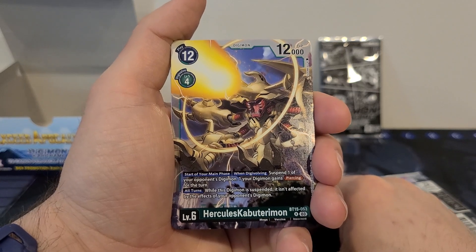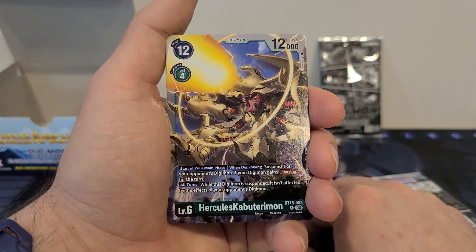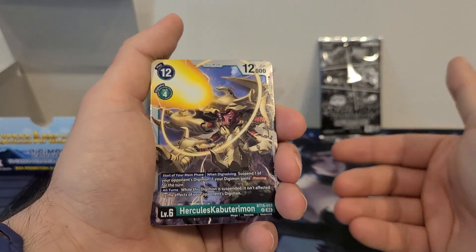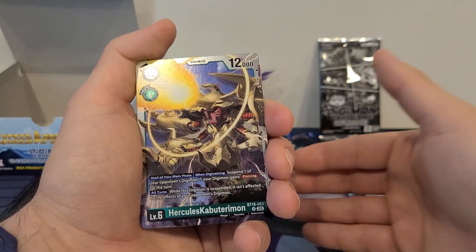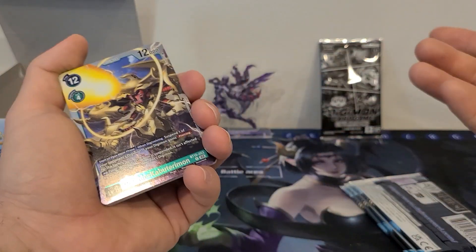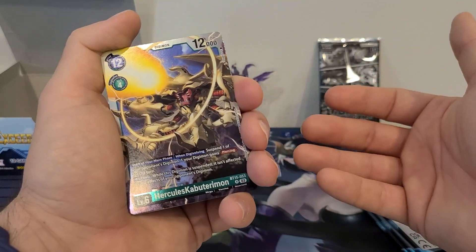Start of your main phase and when Digivolving, suspend one of your opponent's Digimon. One of your Digimon gains piercing for the turn. All turns, while this Digimon is suspended, it isn't affected by the effects of your opponent's Digimon. This is a very nice one, in my opinion, because while it's suspended, your opponent can't really do anything with their Digimon against it — they can't target it with Digivolution effects or things like that. It is still susceptible to option cards or Tamers, but that extra protection I do like.